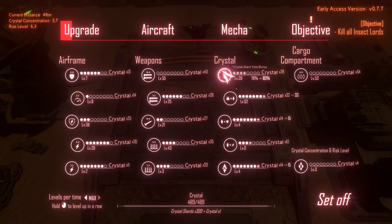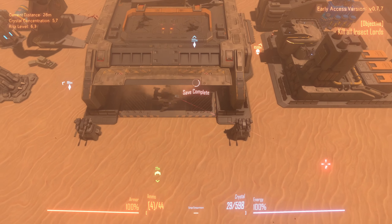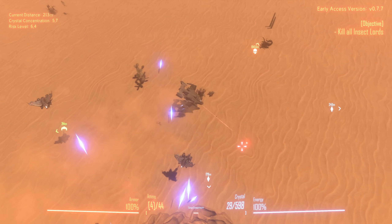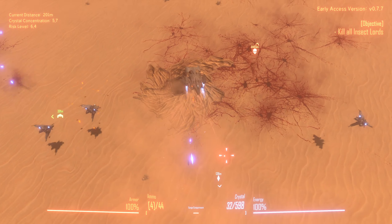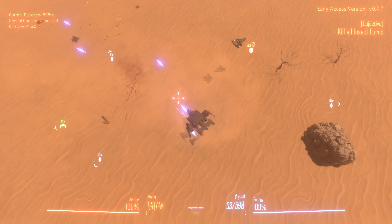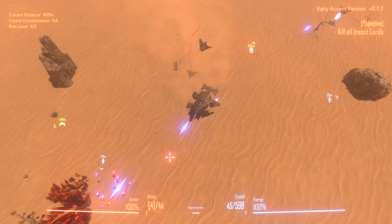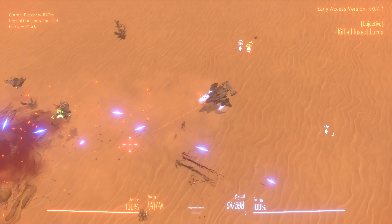I dropped an entire swarm on my ass immediately. That's about 600 — let's actually try to get it to like a thousand. On this mode you don't get that much, but on this other mode you still get a stupid amount of crystals.